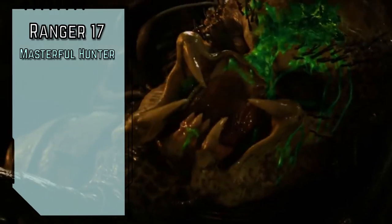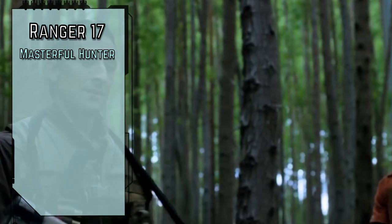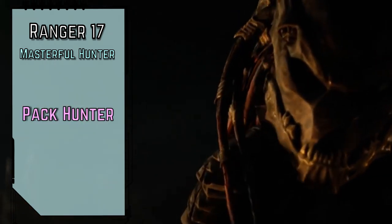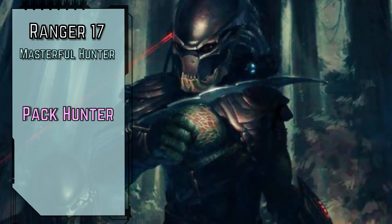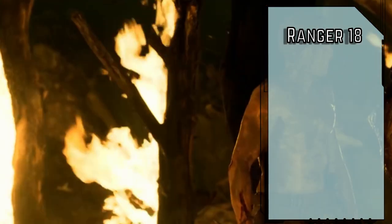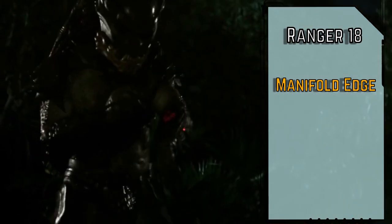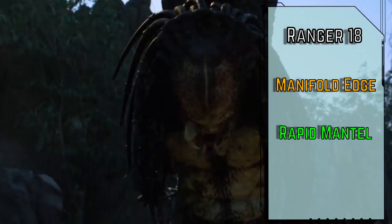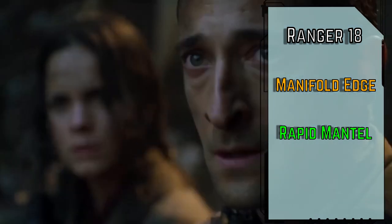Level 17 rangers gain Master Hunter for master ranger class DC, double the perception and survival bonuses we gain against our hunted prey, and increase the bonus to recall knowledge and stealth checks against our hunted prey to +4, and our AC increase against attacks from our prey increases to +2. For our ancestry feat, Pack Hunter lets us be a little more effective once it comes time to clear out a xenomorph hive with your best buds — we gain a +2 circumstance bonus on checks to aid our allies, and our allies gain a +2 bonus to checks to aid us. I told you our hunter's edge choice wasn't as important. Manifold Edge lets us gain the hunter's edge benefit of our choice whenever we use Hunt Prey, so now you can switch it up when you need to — Flurry if you want to dual wield those sawtooth sabers, Precision if you're bringing a heavier weapon or ranged option, and Outwit if you actually find a worthy opponent and need some bonuses in the skill department. And Rapid Mantle allows us to use our much more impressive athletics modifier in place of our reflex save whenever we attempt to grab an edge while falling or jumping, and if we succeed, we can pull ourselves up onto that ledge as part of the check.